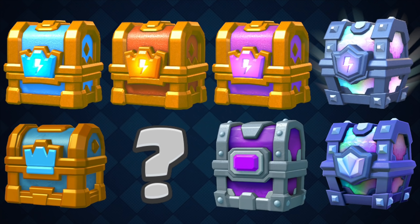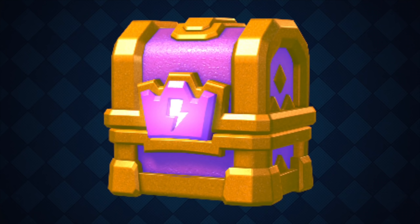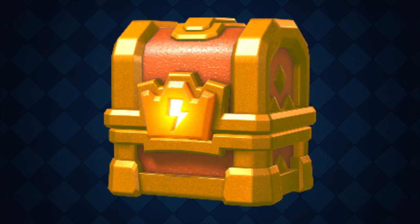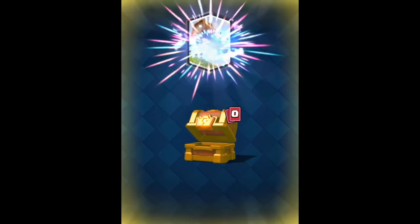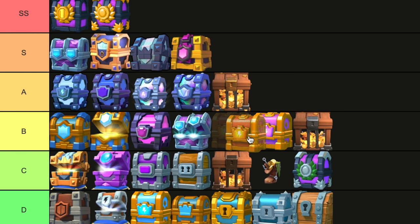There are actually a few more chests I forgot to mention — the Pass Royale variants of chests, which were basically the same chest but with strikes. I'm going to put all of these at the same tier as their original chest, except for two of them. The epic chest with strikes can be very helpful, so I'm going to put it a tier higher. As for the rare chest, this was an exclusive chest for Pass Royale before magic items existed. You can actually get a legendary from a rare chest — it is a very unique chest, and rares are often more annoying to get because of how many there are, so I'm going with B tier.